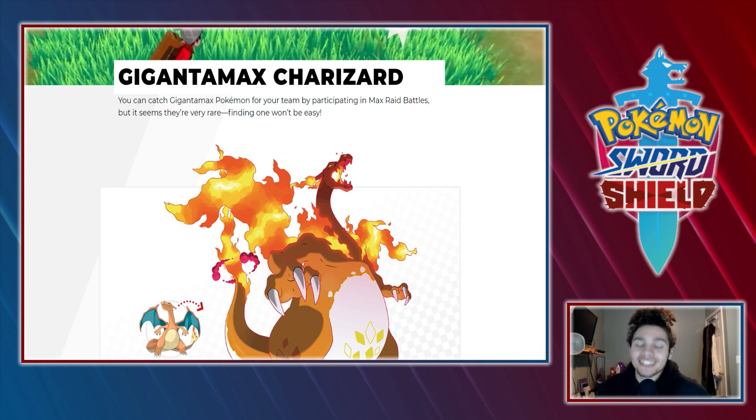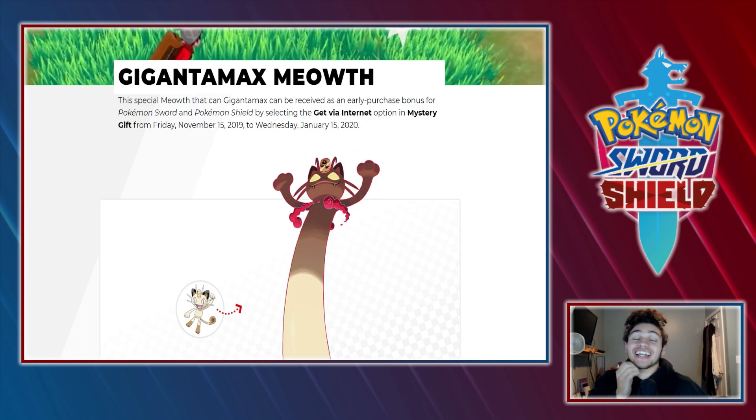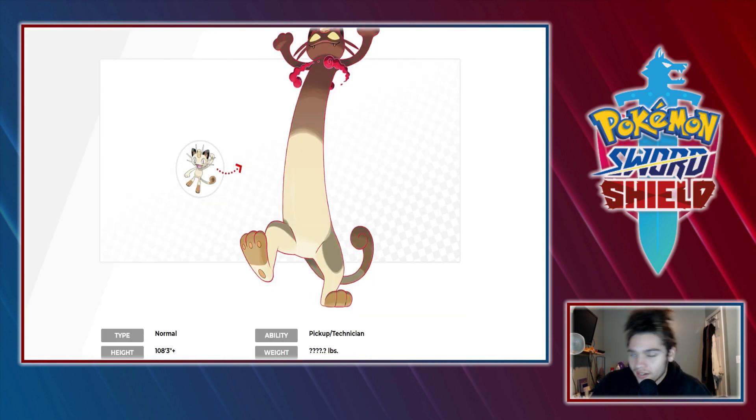Now we have Meowth — that's right, the longest tallest cat in the history of Pokemon. It's your boy Gigantamax Meowth. I am loving this. When I first saw him from the middle up I thought of Cat Dog — this is definitely Cat Dog. And then we go boop, feet! There's feet — I thought it was going to be hanging around doing some bendable stuff.